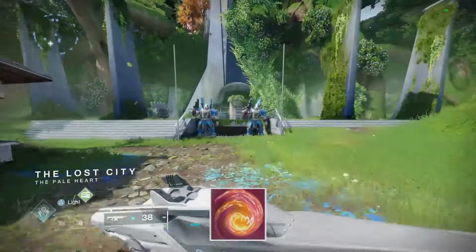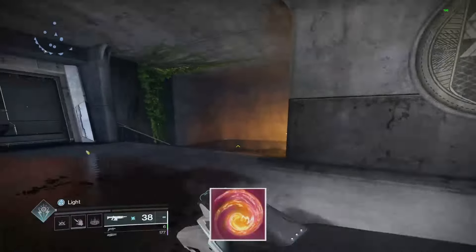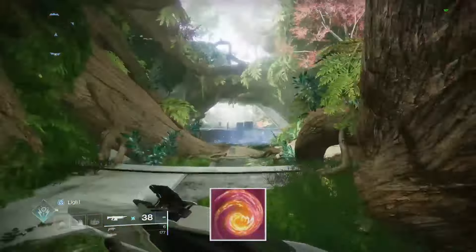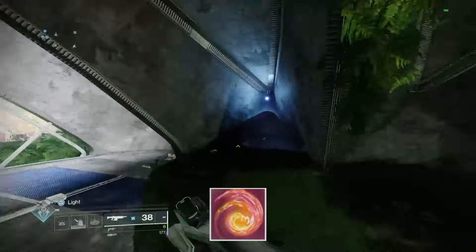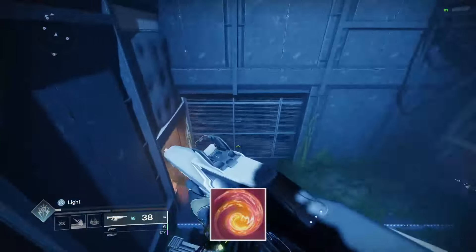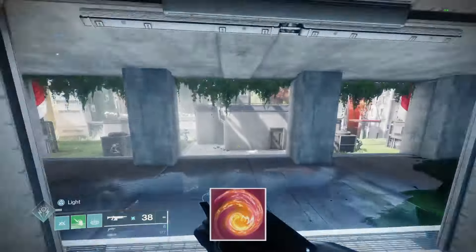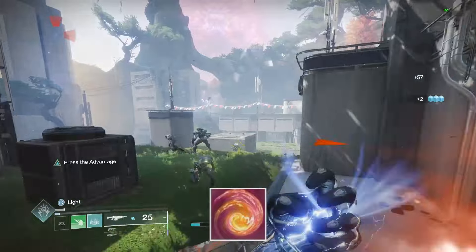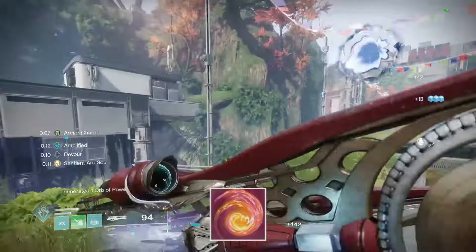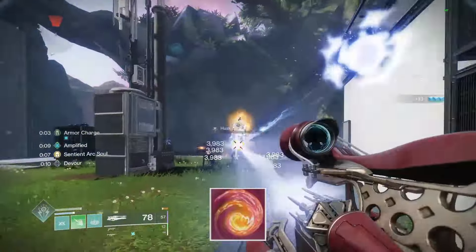In this video I will show you how to unlock and the location of the prismatic chest that will have the facet of mending fragment. To obtain this fragment you must find four ghosts on the way to the location of the chest. The first ghost is in the outskirts of the lost city. Load into the old tower and backtrack following the path I take until you reach the outskirts.